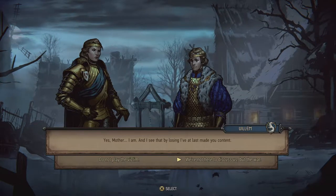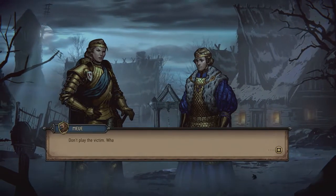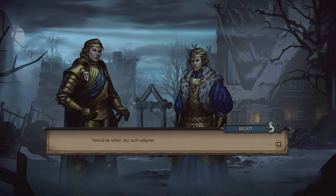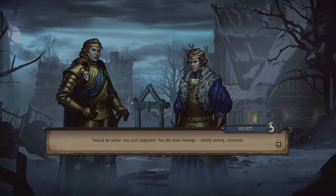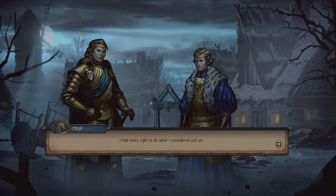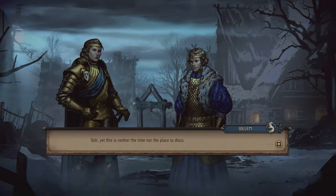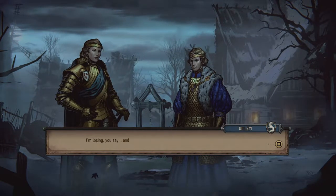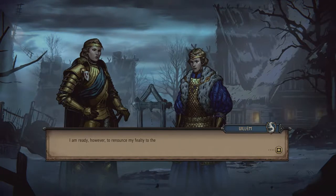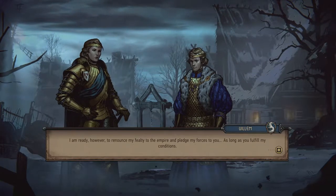Let's confront him with his own actions. 'Do not play the victim. What next — will you say you turned cloak because mummy showed no warmth? You did show feelings — chiefly enmity and contempt. But that's not why I betrayed you. I simply disagreed with your choices. I had every right to voice my view, which you ever ignored. I'm losing, you say, and you're right, but I haven't lost yet. I am ready, however, to renounce my fealty to the empire and pledge my forces to you — as long as you fulfill my conditions.'